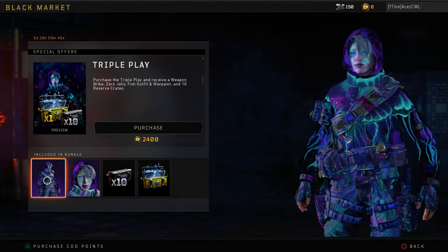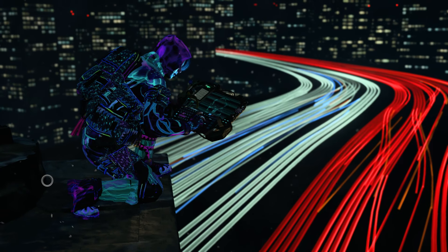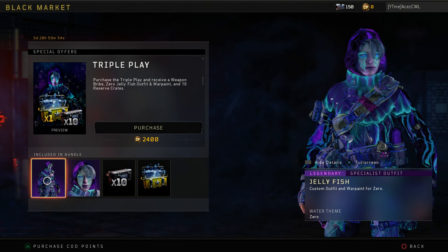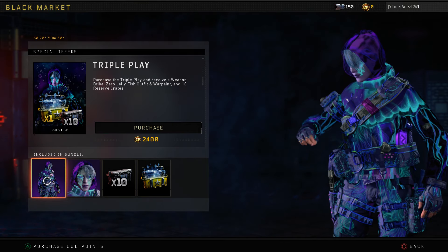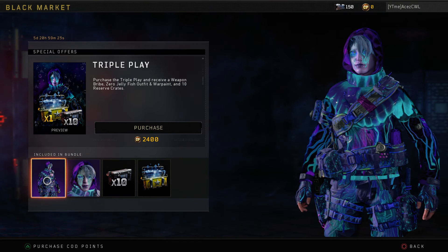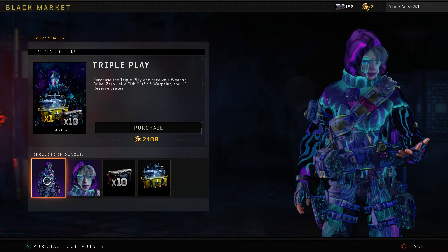I can't even explain how dope this is to me personally. If you're walking around like this, you're going to be the talk of the town. It just makes it so tempting to spend that 2400 COB points — it's going to run you about $20, which is your $20 purchase of 2000 points plus the 400 bonus COB points they give you. They're taking your bonus COB points on top of it — they're being ruthless.